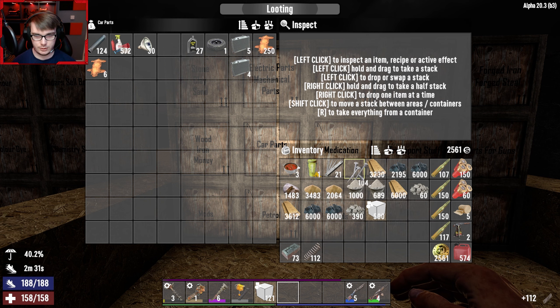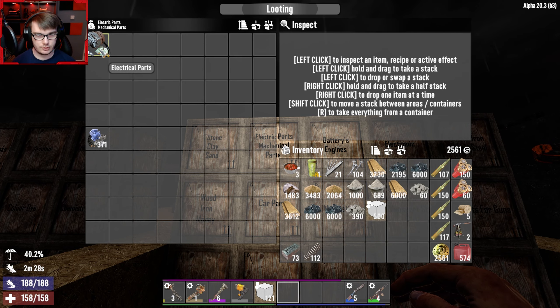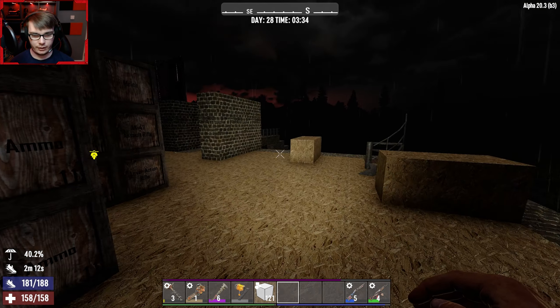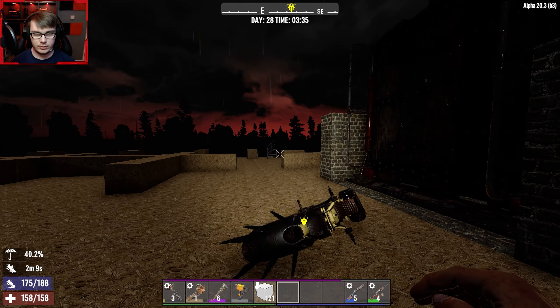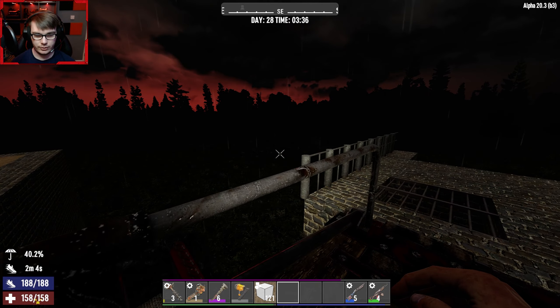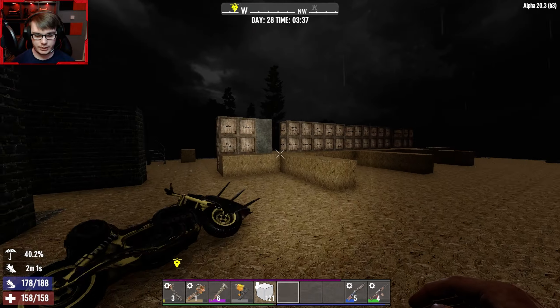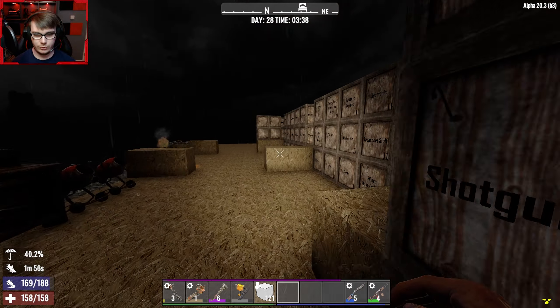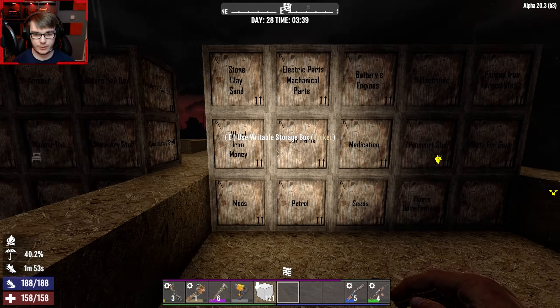So forged iron — we need to do more of that, which means we need to have some iron in the furnace. We're going to have to take half of that and put it in there to smelt. We also need springs — we've got a lot of spring — and some mechanical parts. I'm just going to take half. So we've got everything we needed; we just need the forged iron and we should be A-OK.